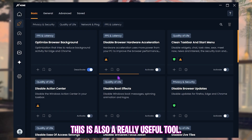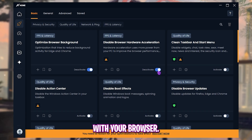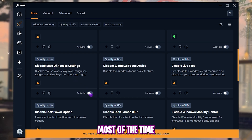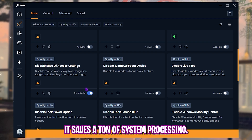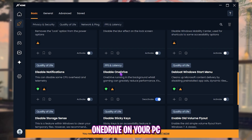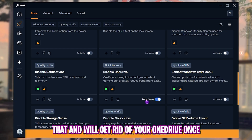Next is 'Disable Browser Hardware Acceleration' — useful, but it could cause performance issues in your browser, so turn it off if you notice any. Then enable 'Disable Ease of Access Settings' — most people don't use sticky keys or filter keys, and this saves system processing. Also enable 'Disable OneDrive,' which removes this bloatware from your PC once and for all.